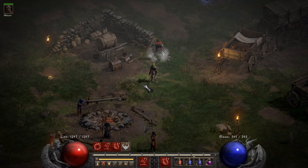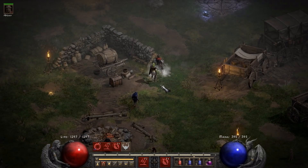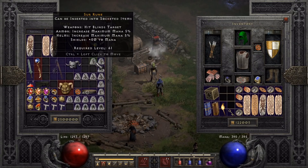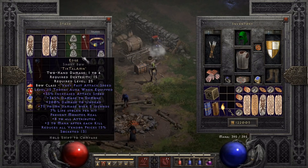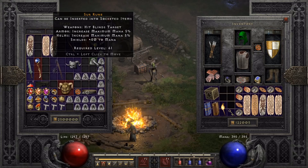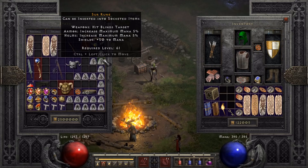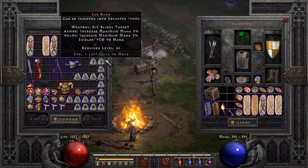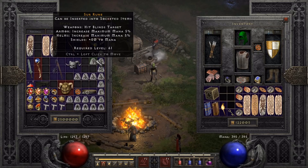Just as a recap: as you guys saw, we got a Sur rune on run 38, which actually is pretty quick — honestly wasn't expecting one that soon. That's actually my second Sur — I found one on my Sorc a while back. So I got my first Ber rune, which is what we're shooting for to eventually build the Infinity. I also need one more — I want to build an Enigma for later use, either on this character or maybe build up a Pally or Necro next. What is the recipe? Ber, Mal, Ber, Ist. I got everything else, so I just need a second Ber rune — maybe we'll get one to drop in cows.